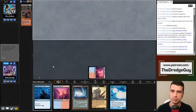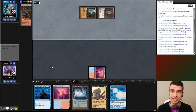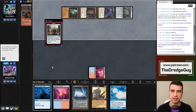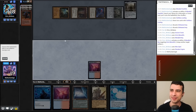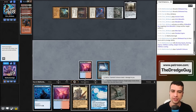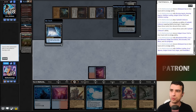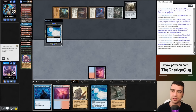We hit Stinkweed Imp and another dredger — we'll draw a Narcomoeba and pass. My opponent draws, plays Ancient Tomb, Chrome Mox — this is a combo deck with artifacts. They can win on turn one with their best hands. Manifold Key is a good card to untap Chrome Mox — my opponent can have four or five mana with Mox Opal. Just Paradox Engine — are they going off? Not yet, so we're alive.